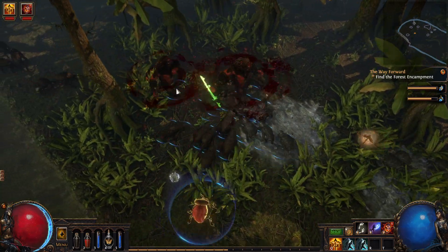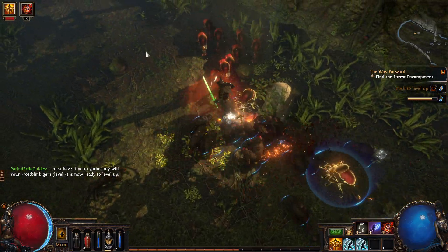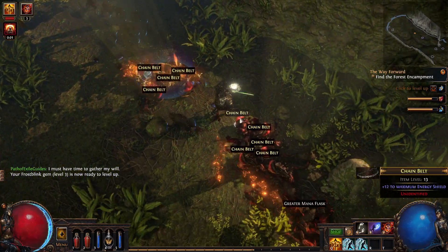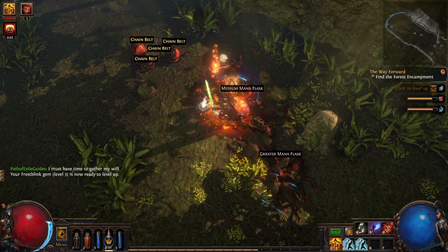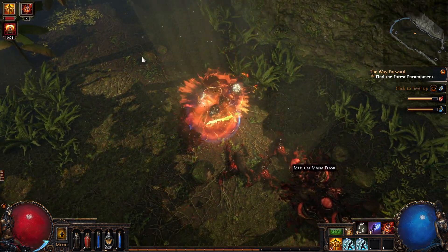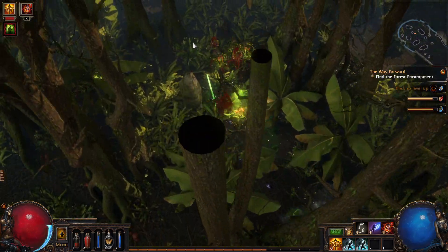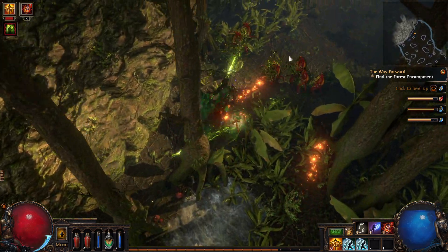Here I'm going to be finding the forest encampment. This is part of Act Two in Path of Exile. We go from — holy moly, look at this loot — all chain belts. We're going to be looking for the forest encampment here, and all you're going to want to do is approach the jungle.